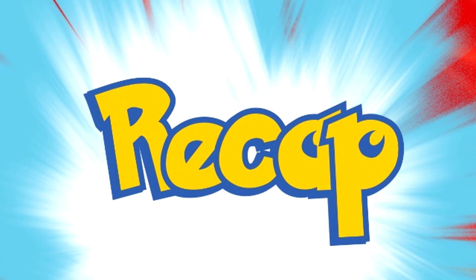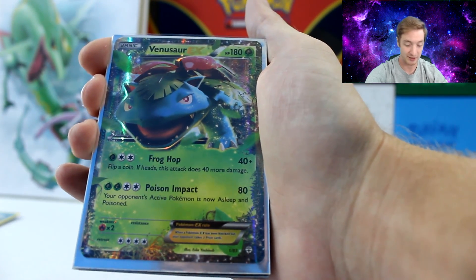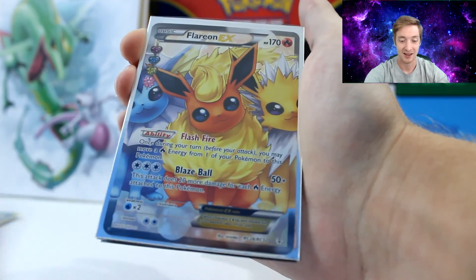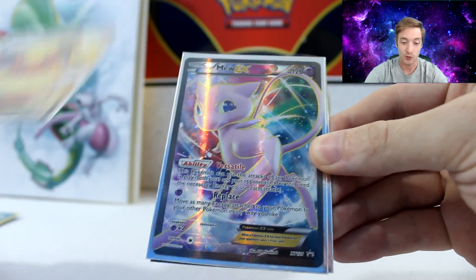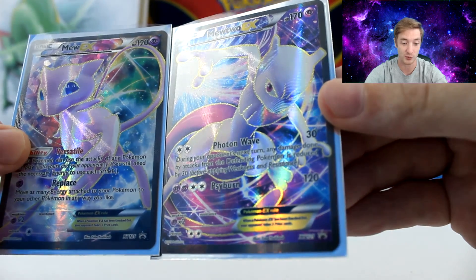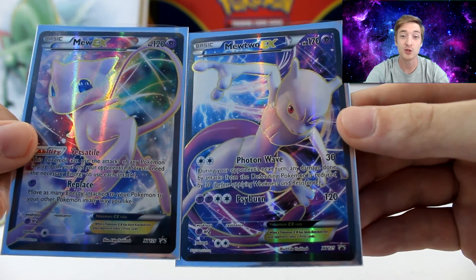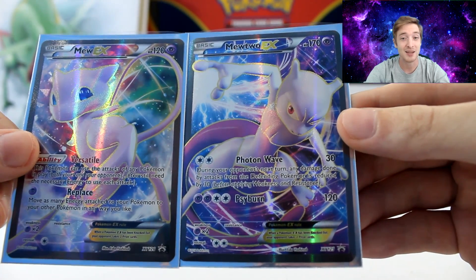So for the recap: we have the Flareon EX from the Radiant Collection, a Venusaur EX looking super awesome, a Full Art Pikachu — amazing to add to our collection — a Golem EX, a Flareon Full Art EX — our second Full Art for the whole group — and then we have the Mew and Mewtwo EX cards, super awesome looking, definitely the best promo cards we've gotten so far. Don't forget everybody — if you like this video, hit that like button and subscribe. You can also support us on Patreon. Until next time everybody — later!